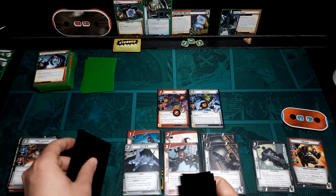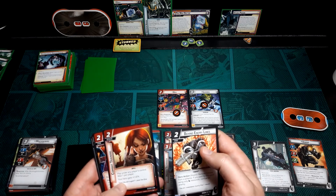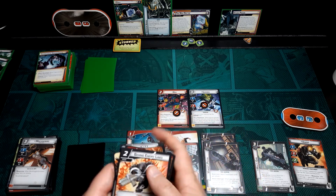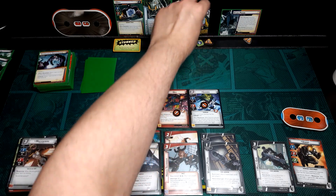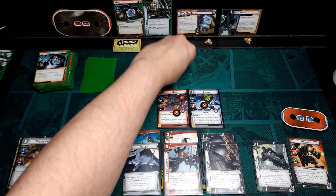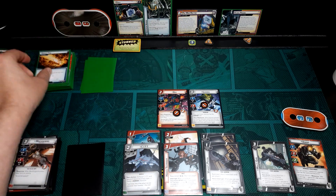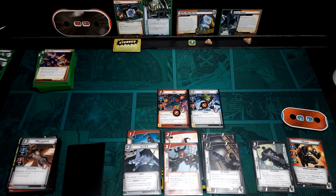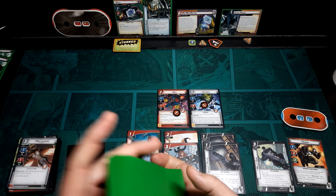New hand: Behind Enemy Lines, Combat Training, No Quarter, Power of Aggression, and Endurance. Scheme goes on, counter comes off, one test counter gets put on and three come off — we go looking for a minion. I'm going to bet there aren't any more... nope, can't find them. So now he's going to accelerate, which is great for us.